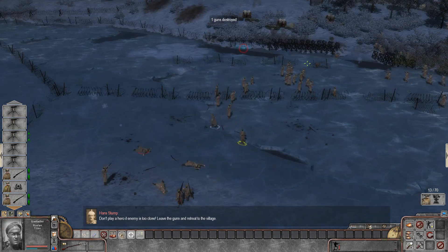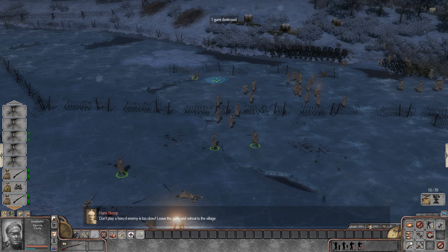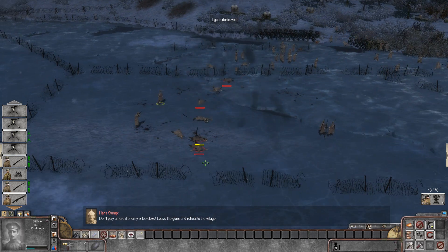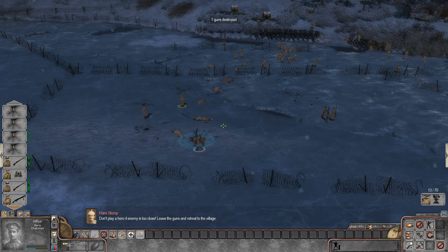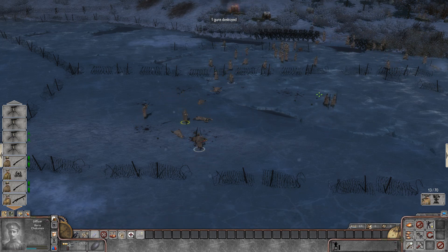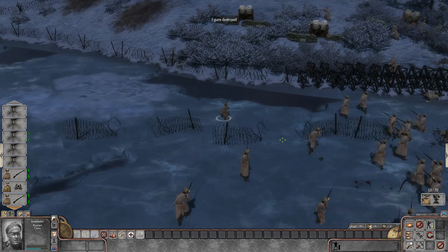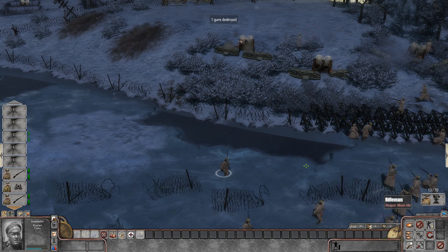Leave the guns and retreat to the village. Forget that — we're attacking the guns for the Tsar. Oh boy, that machine gun is going down. Is it already down? Let's see if we can get back on it. Not sure how much this is actually helping, but looks like our men are slowly but surely taking this position.